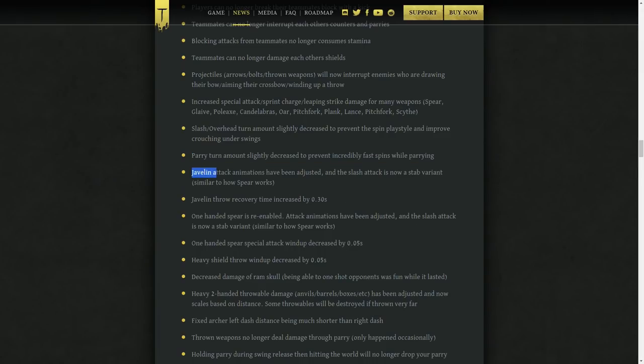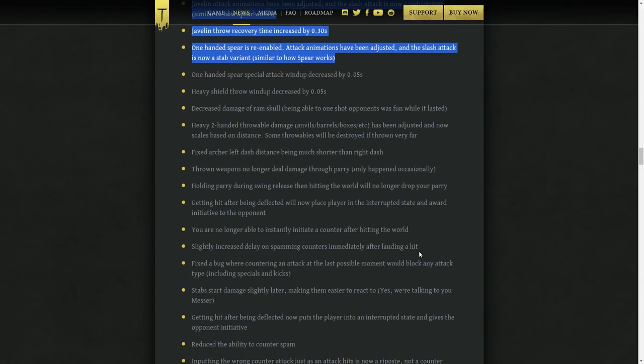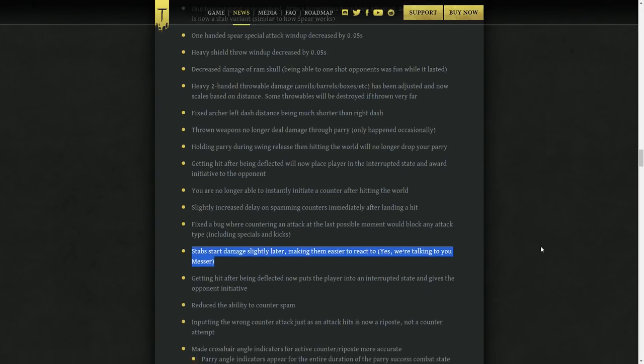The javelin and the one-handed spear, which got its animations reworked and added back, now have a second stab instead of a horizontal strike. They also fixed a bug where you could sometimes counter special attacks and kicks. And last but not least, they increased the early release timing for stabs, which was absolutely necessary. The pre-patch stabs simply applied damage too early and made the game feel glitchy and out of sync.